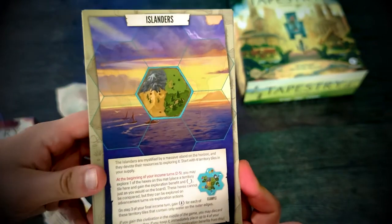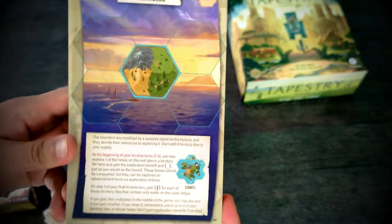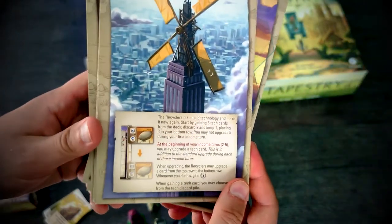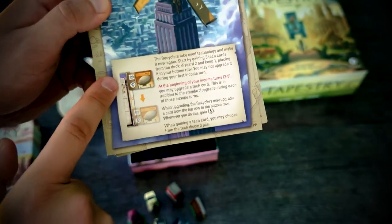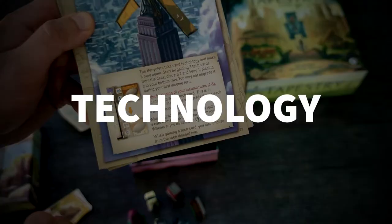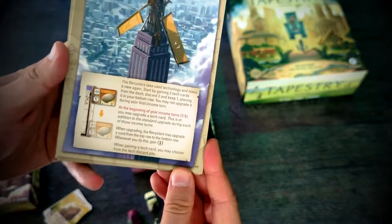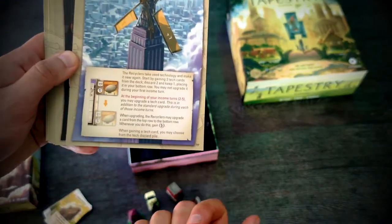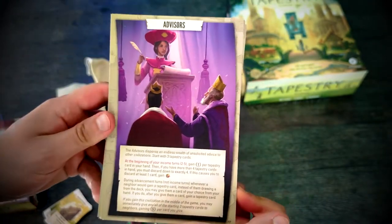Islanders live on an island — you'll be building that island during gameplay and gain extra points for that. Recyclers can recycle technology cards: if they have a card on the top row, they can put the civilization back on the lowest track and gain discoveries again. So they can use those cards multiple times, which is a completely new mechanic — normally cards in the top row are done.